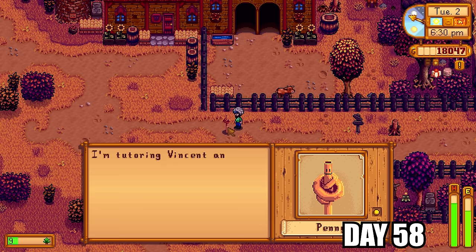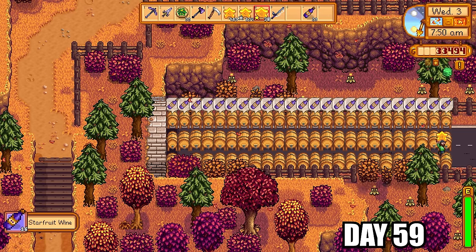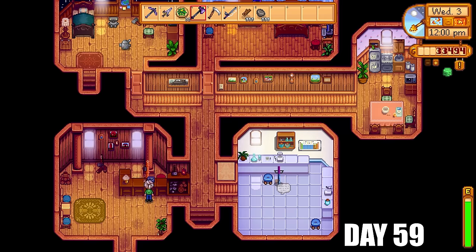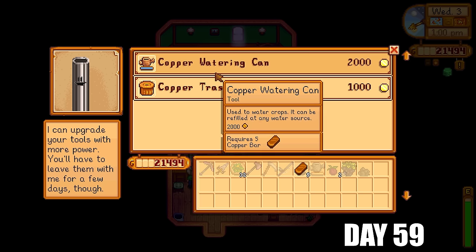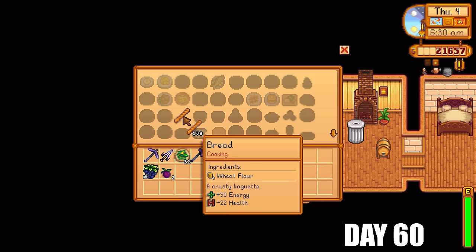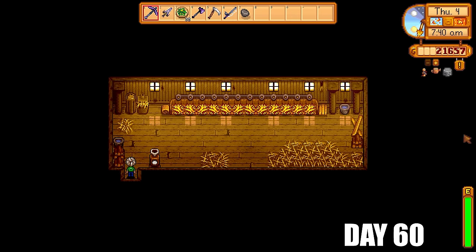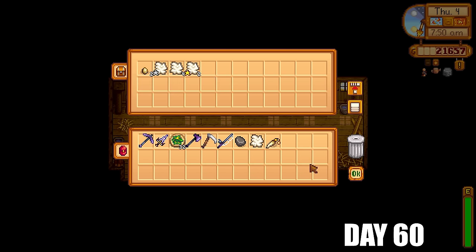I gave Penny a sandfish for her birthday — she loves those and it pushed her straight into the yellow for friendship. I refilled all the starfruit kegs and put all the wheat into the mill, which takes just one day to process. The mill is a really nice structure to have. I went for the deluxe barn to get one of each animal in the game. Got my watering can upgraded, then back to fishing — sea cucumber, salmon, midnight carp, all needed for the fishing collection. The next day I got 323 pieces of bread from the wheat flour — sold for a very nice profit. The auto-grabber had lots of wool needed for a community center bundle, along with a rabbit's foot for the enchanter's bundle.